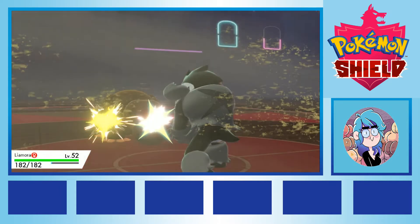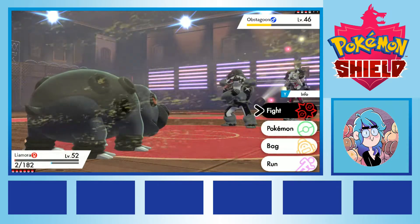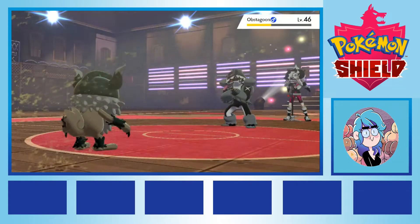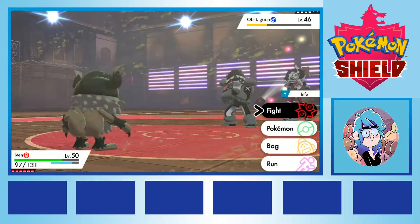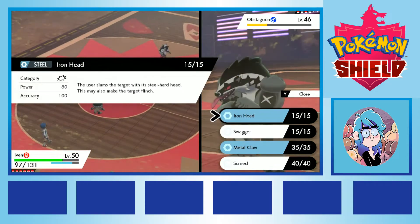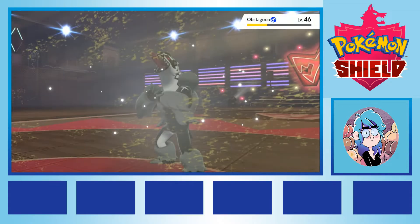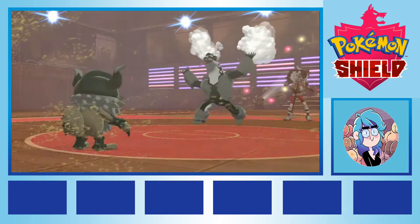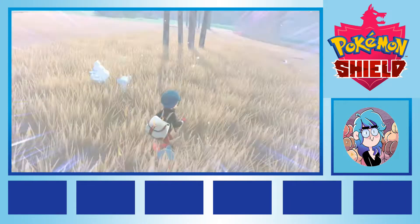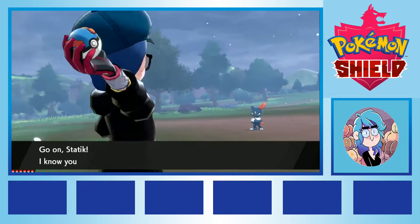We almost lost Leah Moira to discovering that, leaving her on a mere 2 HP, but Ivan was not so lucky. Ivan used Iron Head, which came so unbelievably close to knocking out the Obstagoon, but fell just a tiny bit short, and resulted in Ivan being swept to their death very promptly. We survived the gym, but not without a casualty. In the wild area, we picked up a Sneasel, evolved Hatenna to Hattrem, evolved Mr. Whippy to Vanillish, and prepared to head over for the final gym standing in our way.